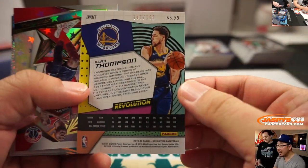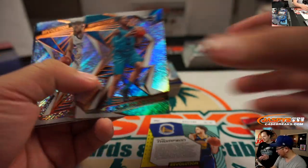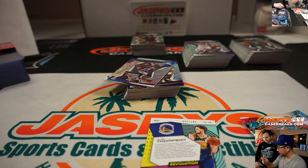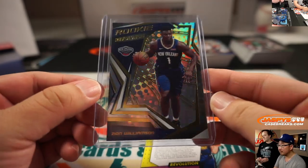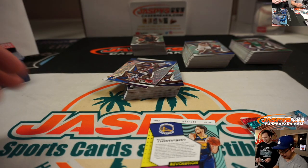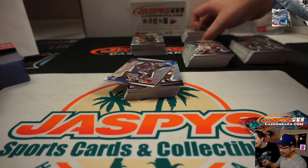And we've got Klay Thompson Impact, 149, perfect score. John Wall Astro. Zion Rookie Revolution. Is this the most anticipated debut since LeBron? All the Zions going to Chad and the Pelicans. That's a lot of pressure. It's got to be, right? The most — because like, Luca, we didn't know what he could do, so no one was tuning in for his first game.